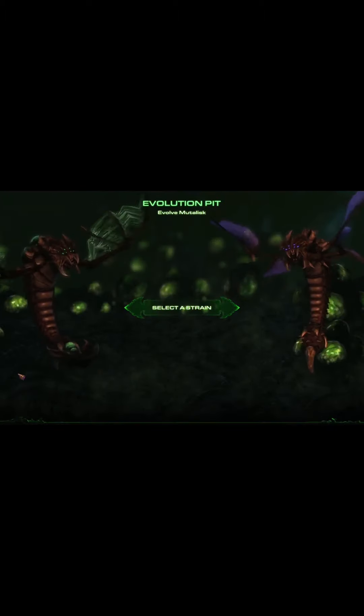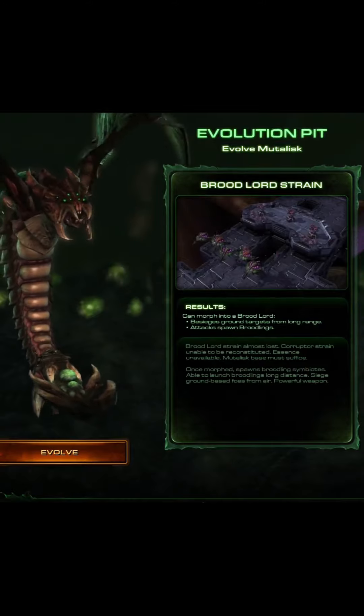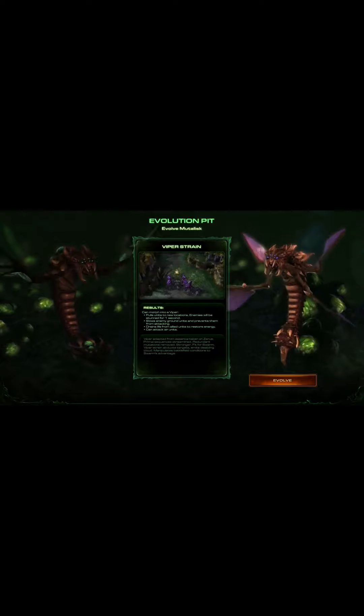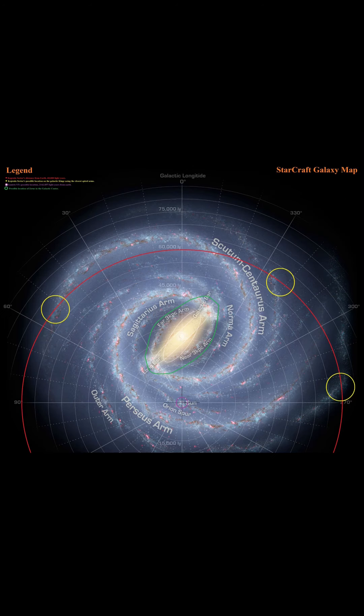Mutalisks in the Heart of the Swarm campaign can morph into two other variations: the Broodlord Strain on the left and the Viper Strain on the right. The Broodlord Strain will besiege ground targets from range by creating Broodlings. The Viper Strain will pull units from one location and bring them below where they will be stunned for ground forces to annihilate. Mutalisks can fly in space by excreting gas as propulsion, though they still flap their wings in space due to instinct. Mutalisks are evolved from the Mantis Screamer from the desolate Diners sector.